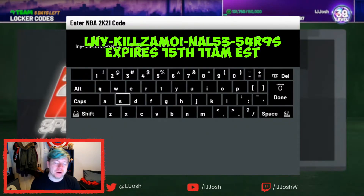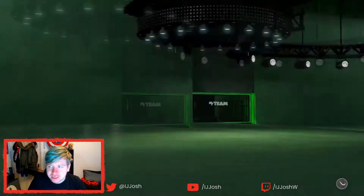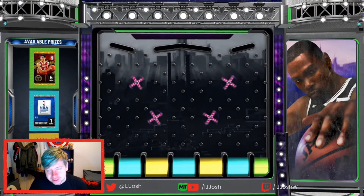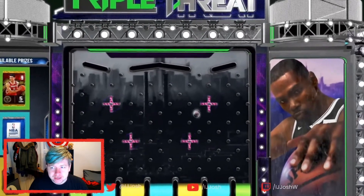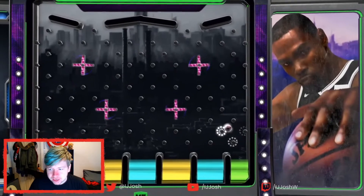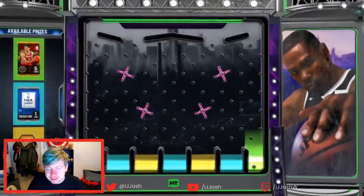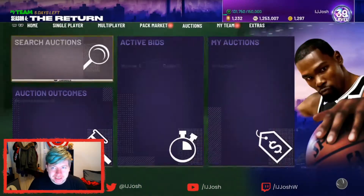The third and final locker code is KillsMoy's: LNY-KILLSMOY-NAL53-54R9S. I am level 39 now, so the XP grind is going well — I think I'm around 18K away. Please bounce correctly... let's go, we got two packs!